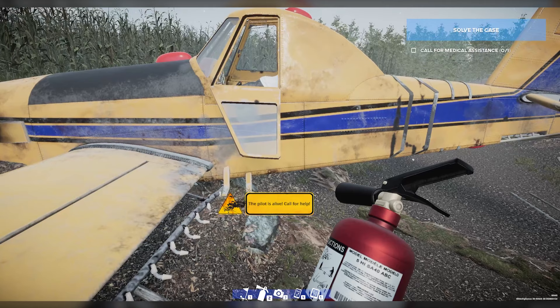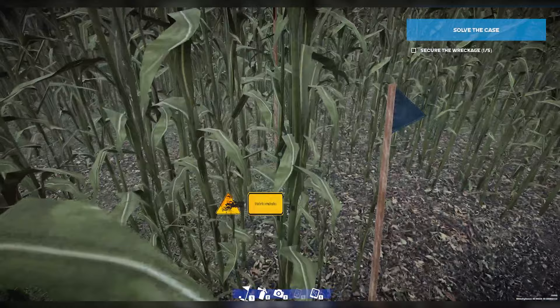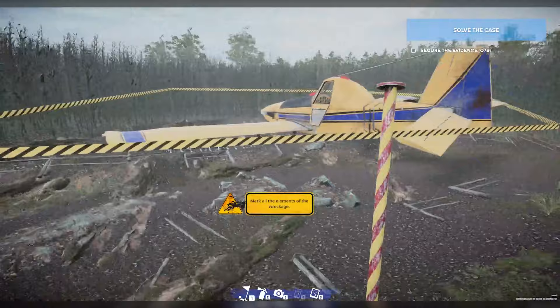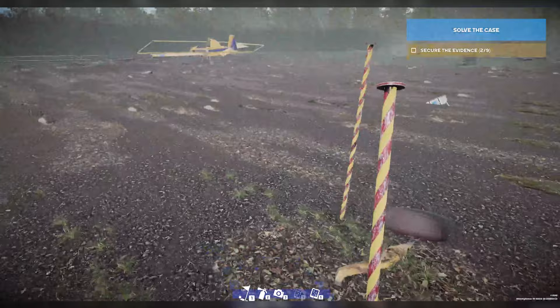The pilot is alive, thankfully. We'll call for medical assistance right now. And there he goes — off in the ambulance. We'll start by marking all this down. It's pretty important we get this crash site all marked off. Now that that's marked, we gotta actually mark the wreckage itself. So let's go out this way — we've got a landing gear, we'll mark this. We got another landing gear here. Looks like the pilot tried to land. I could be wrong, but we'll find out soon. We might have some witnesses to talk to.